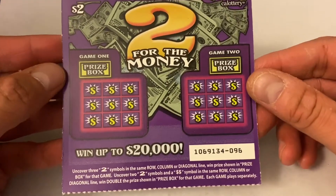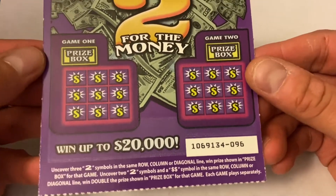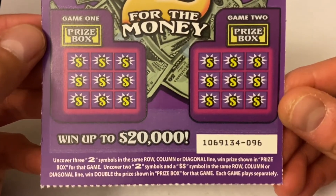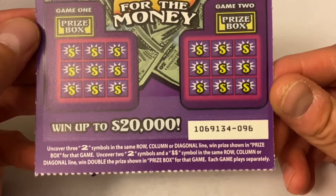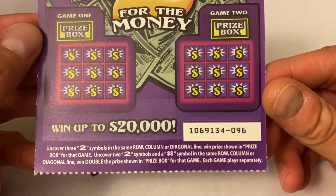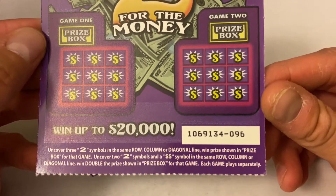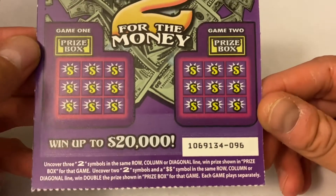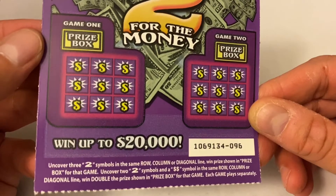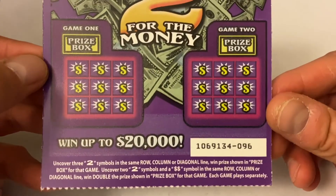At least you'll have an idea of how to play it. You basically have two game boxes — box one and box two. In the bottom it says you can win up to $20,000. Uncover three '2' symbols in the same row, column, or diagonal line to win the shown prize for that box. Or uncover two '2' symbols and a double money symbol in the same row, column, or diagonal line to win double the prize. Pretty straightforward — let's go ahead and start scratching!